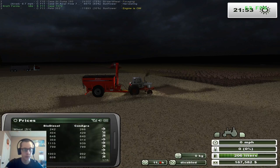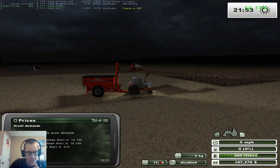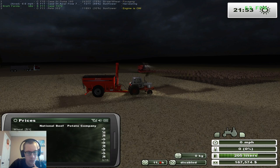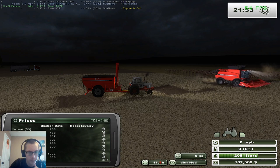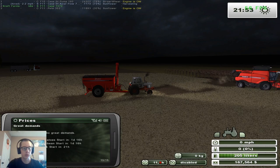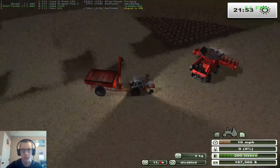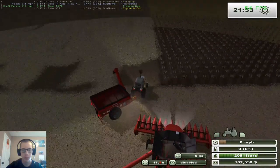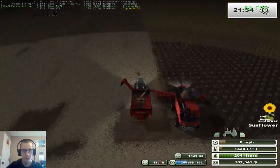Let's check prices. Sunflowers are $12.53 — that's a good price. Then 6.32 — I missed what that one said. 6.56 at Quicker Oats. Sorghum we got 7.99, 8.34, 8.42 for sorghum. So we might get some good prices. We've got a fair amount of storage, and after this next semi-load of sunflower we'll be over that 100,000 mark — so we'll be sitting pretty well.